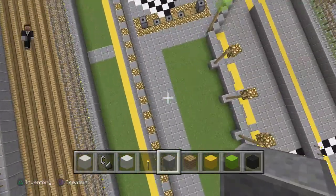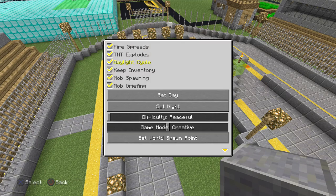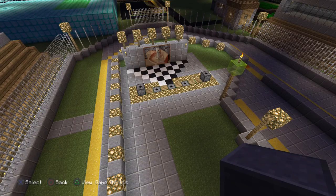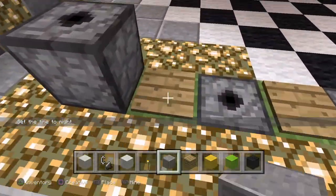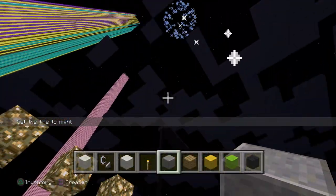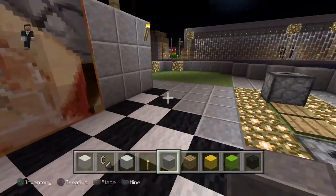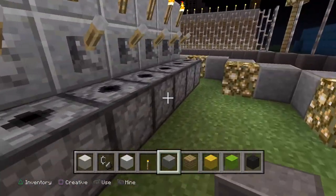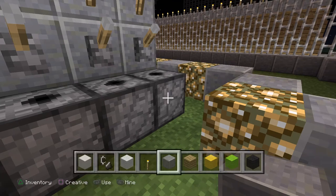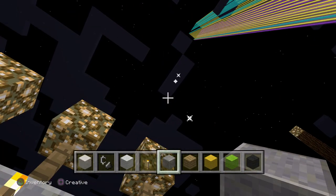Look at our victory lane. I'm going to set it at night so I can show you how this works. Fireworks come up in the sky and pop. I have a little thing there — it's just a random painting. One of these has fireworks in it and it also works.